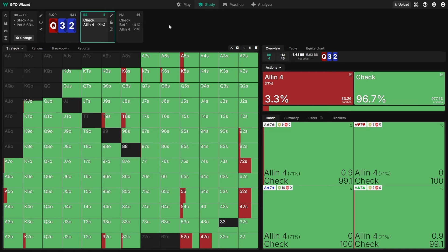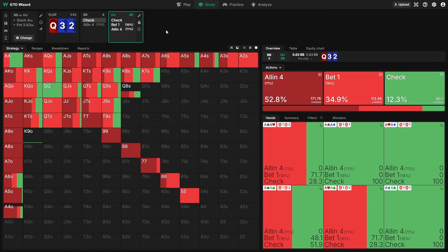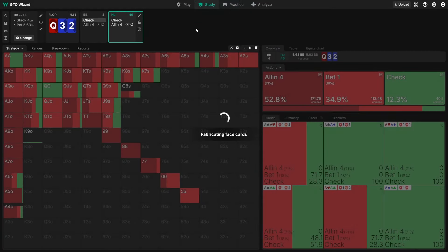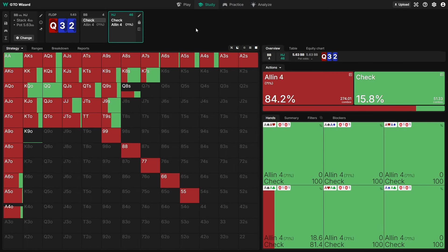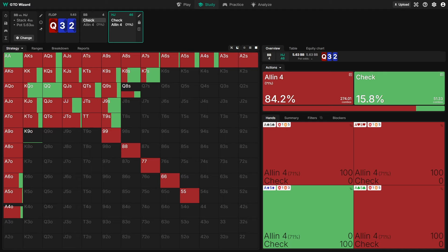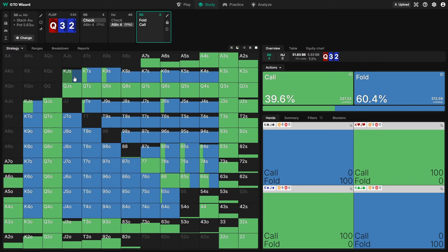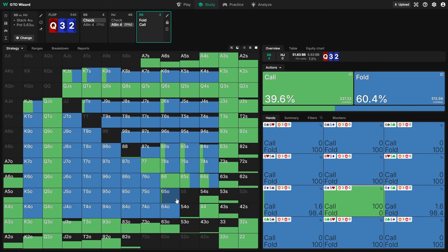For example, on a flop of Q32 with a flush draw, even if villain has the option to bet 1 big blind or shove for 4 big blinds, they're still checking back about 12% of the time. If we remove the 1 big blind option and assume they play jam-or-check, that rises to about 16%. It's not a lot, but it counts. And we're not always calling off our last 4 big blinds either — against a jam on this flop we're only calling about 40% of the time, folding hands as strong as king-high with no backdoor equity and even gut-shot draws like 65 with a diamond.